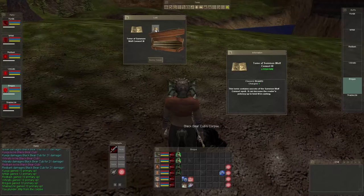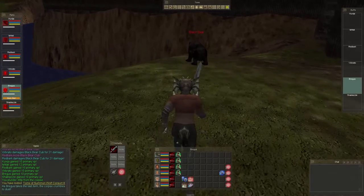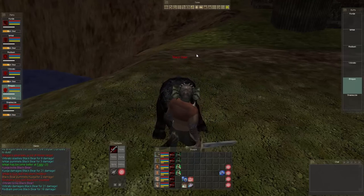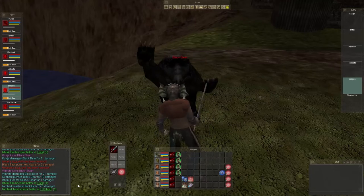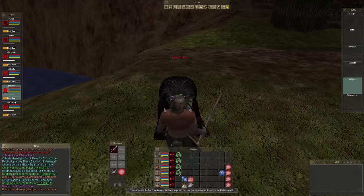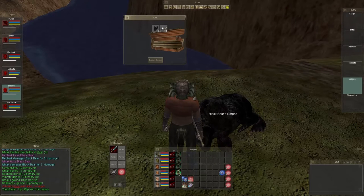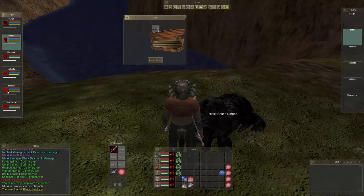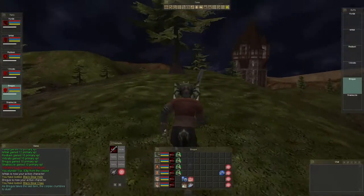So this is a druid spell drop — we need to save that. We'll put that in the bank; one of our characters will be a druid at some point. We want to get pelts. The first pelt is going to go to Ishtak because it's for their quest; the rest will go to Bregas. Bregas will actually be the person turning in the quest.